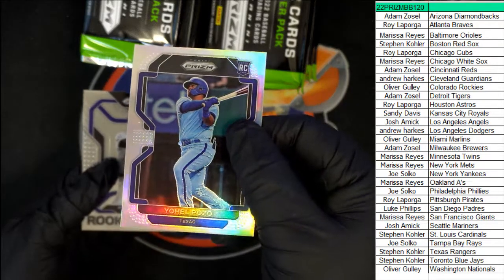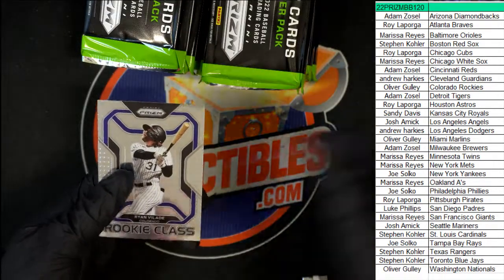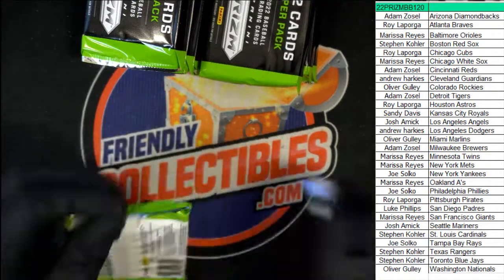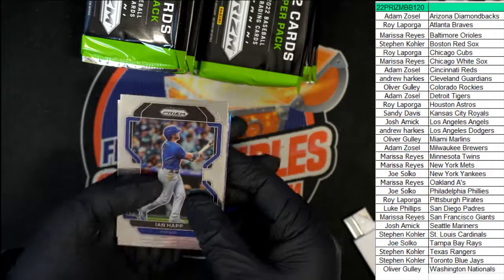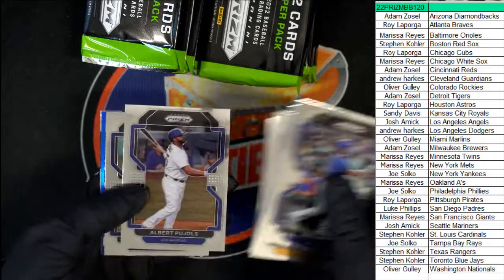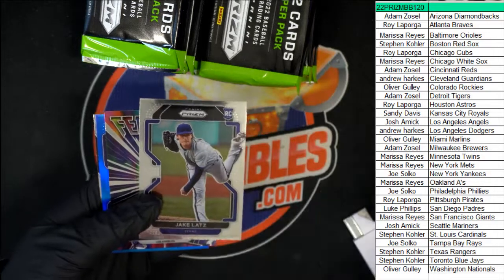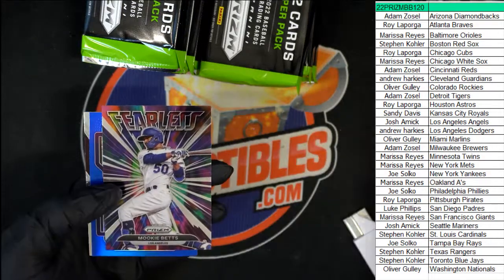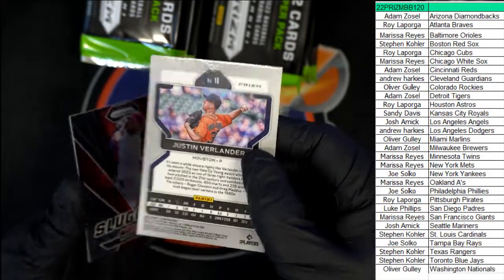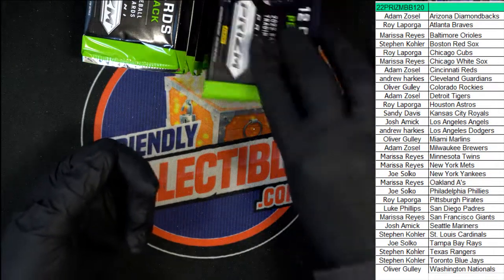And our first pack — you got that Rookie for the Rangers, very nice. That is a Tier 2 and a Rookie Class. Colorado Rockies for Oliver — that's a Tier 3 Rookie card. Mookie Betts Fearless. Justin Verlander Prism. Bryce Harper Sluggers.